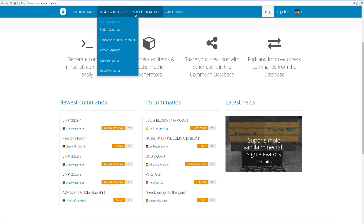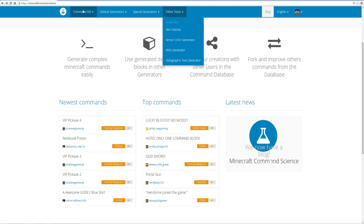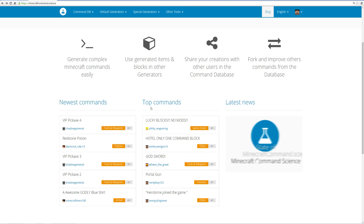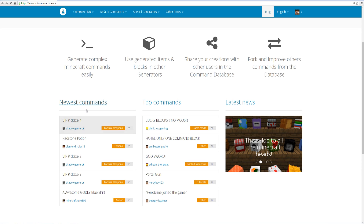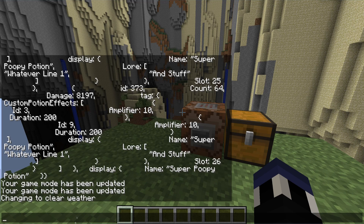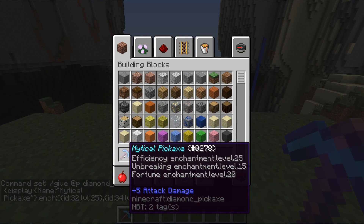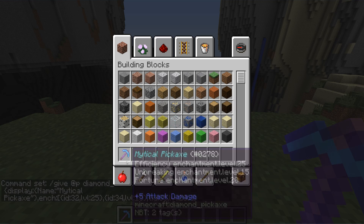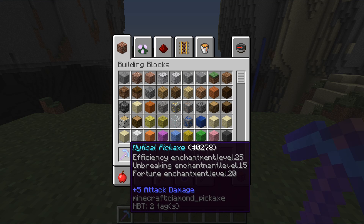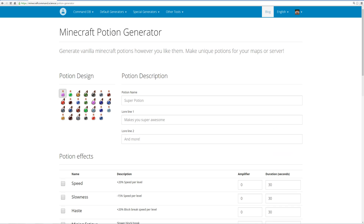I'm going to show you the potion generator, the pre-filled chest generator, and the armor color generator. But if you want to mess around for yourselves, there are newest commands and top commands sections where you can check out other people's commands. For example, here's a VIP pickaxe — it's called the mythical pickaxe. All you need to do is drop the command into a command block and hit the button, and you get a mythical pickaxe with efficiency 25, unbreaking 15, and fortune 20. You can use the website for custom naming and lore as well.